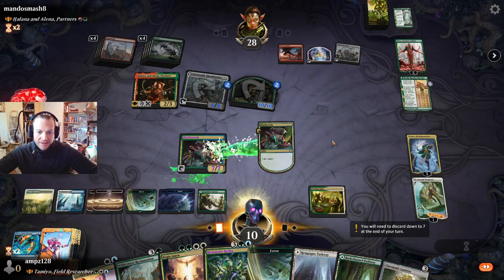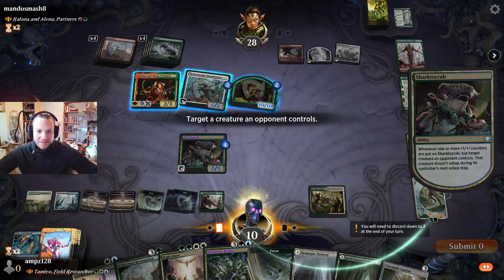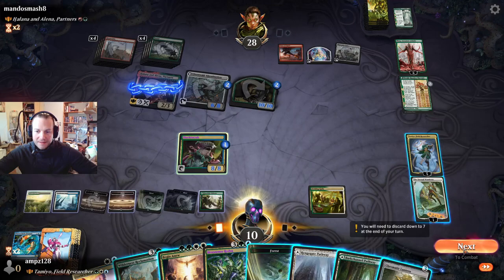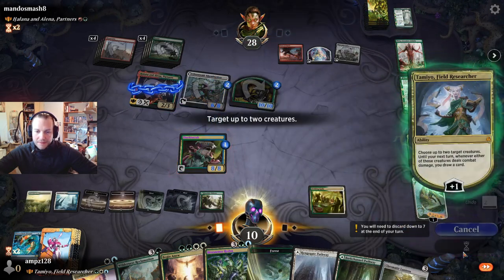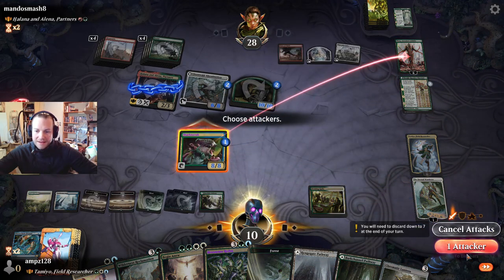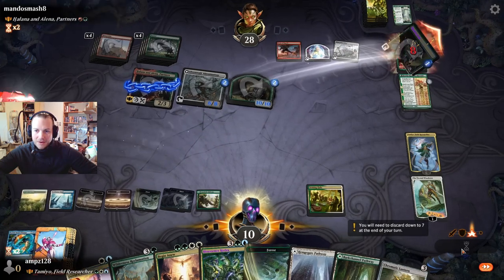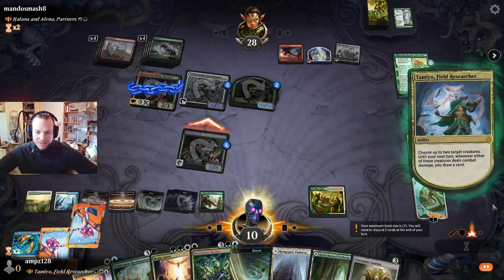First of all we activate this ability and get a plus — we tap the commander like that. We attack the missile — that is gone, that's very important. We draw more cards.